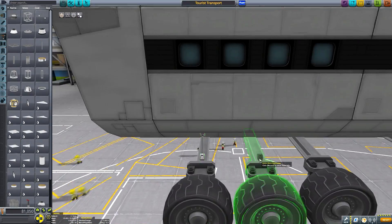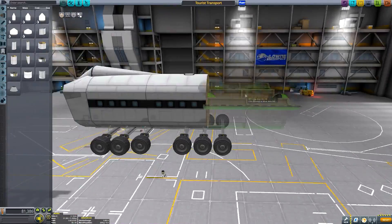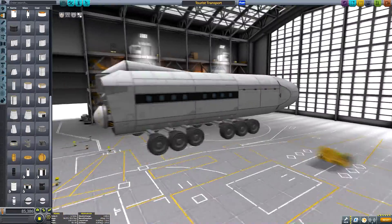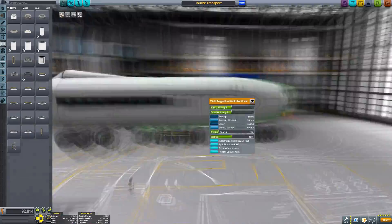The rover is designed to fulfill a few objectives. First of all, in case the SSTO touches down a little too far from the base, this bus will ensure the Kerbals will still be able to reach it without having to worry about a potential multi-hour long hike in the vacuum of space.